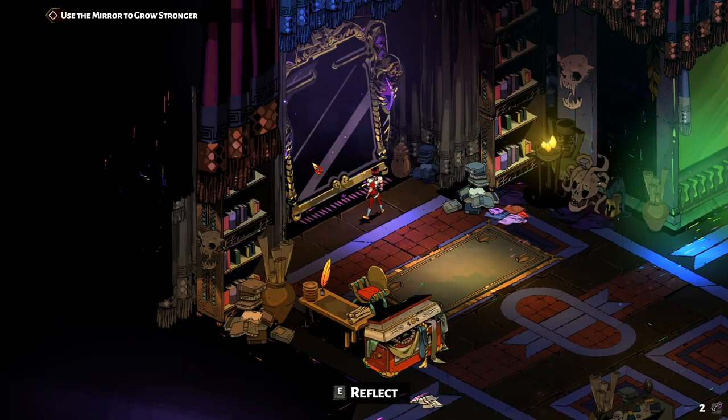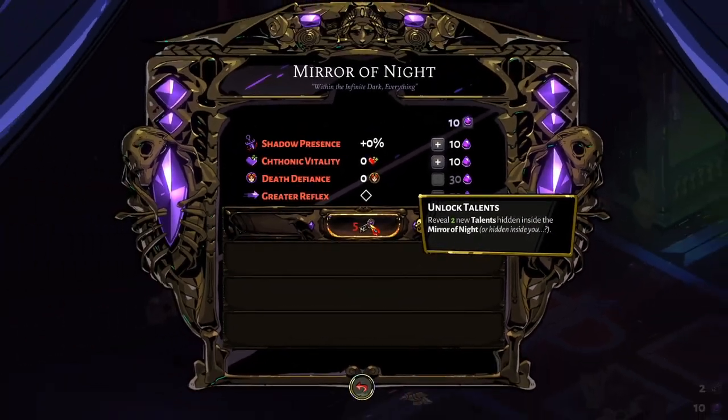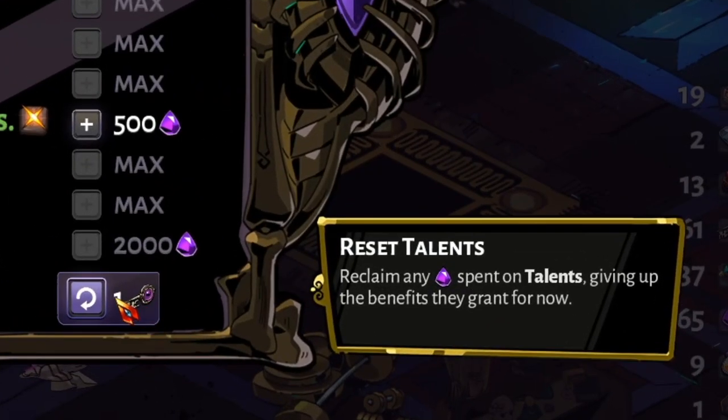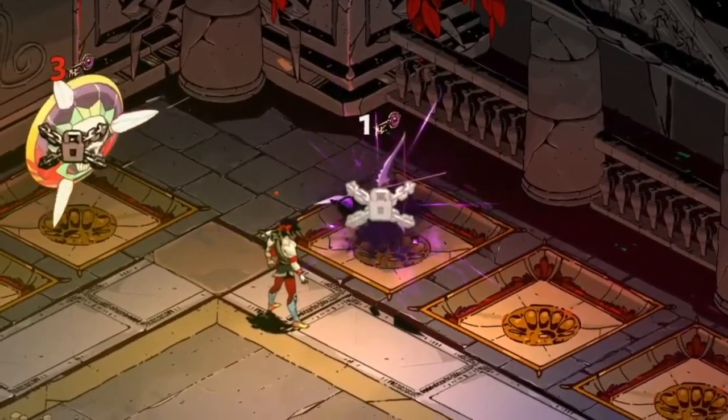Keys are also kept after runs are over and can be used to unlock additional talents on the mirror, reset your mirror allowing you to redistribute your darkness, or unlock weapons you have not yet unlocked.